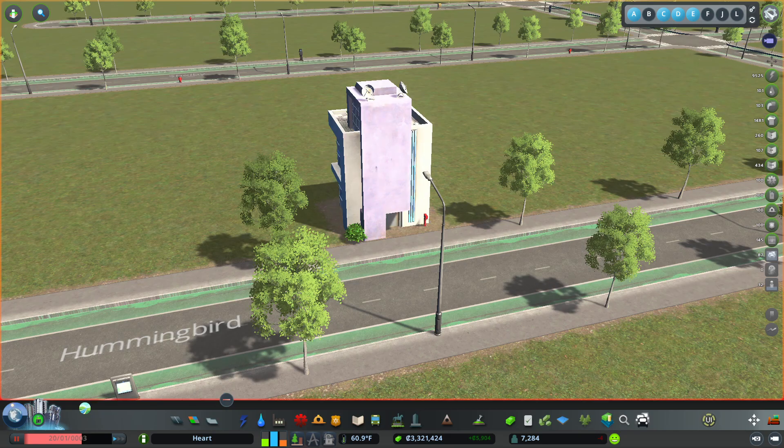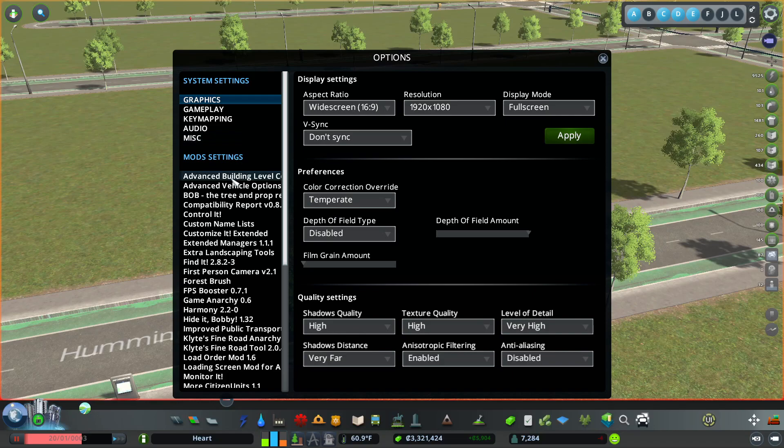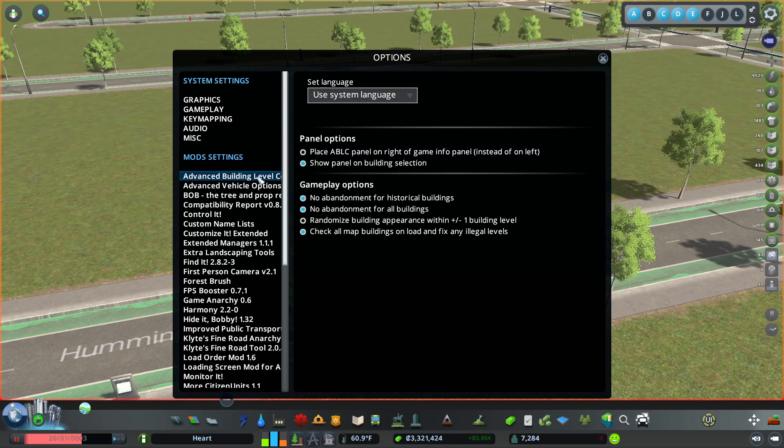I've used Find It to place it. Now let's look at the other ones. I go to Options, I go to Advanced Building Level Control — that's the one that allowed me to change the building level. What else it does is it means no abandonment for historical or all buildings. No abandonment means that nobody ever leaves it. No matter how bad the problems are, nobody leaves the building. It stays where it is and stays functional. In the vanilla game, there are problems that happen with commercial, industrial, and office buildings where they don't have enough jobs or goods and they shut down and get shuttered up, causing a chain reaction with other buildings in the area. Sometimes they come back, sometimes they don't — you just have to bulldoze them and bring them back. Well, this means no abandonment, so no matter how bad things are, they ride out that storm and stay on the map. Advanced Building Level Control.